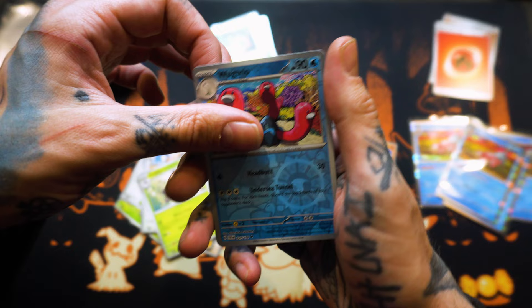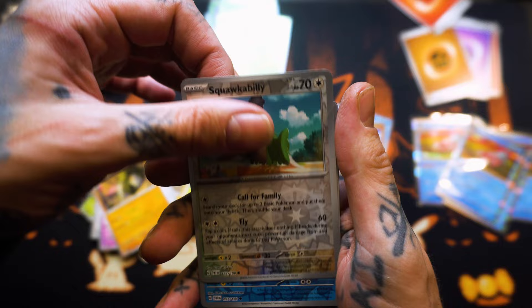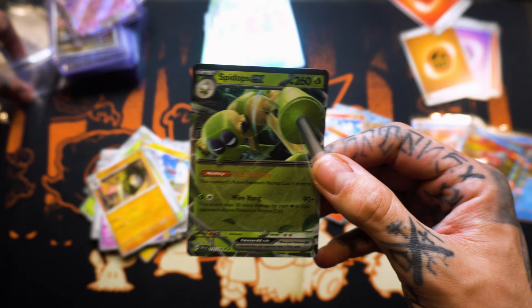Grinder. Pavilion. Cacturn. Reverse Holo Wugtrio. Into a Banette EX again, boys. Back-to-back. Same hit. What are the odds? Reverse Holo Squawk-A-Billy. Reverse Holo Wugtrio. And a Spide Ops EX. We are going to be cornering the market on Spide Ops.